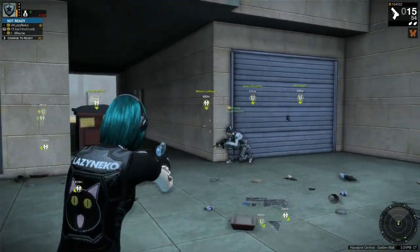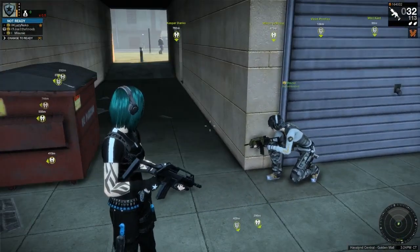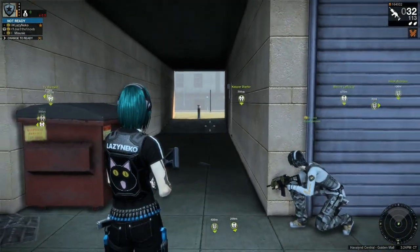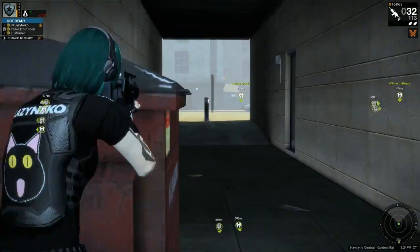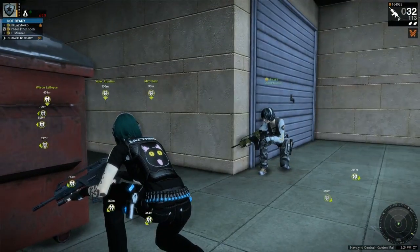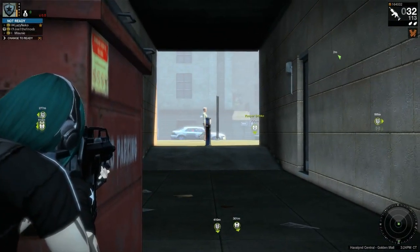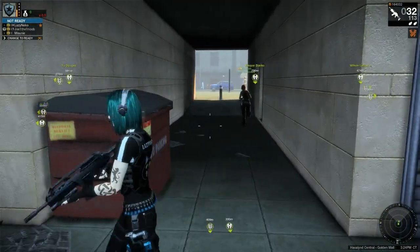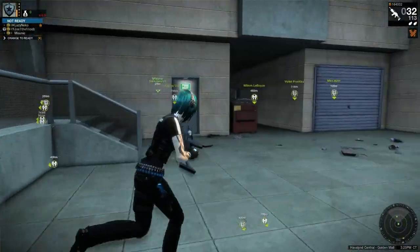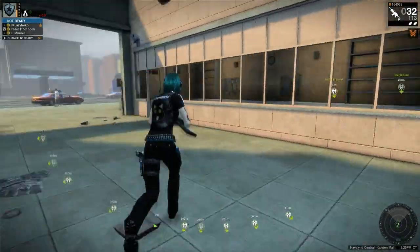The whole point of flanking is to come up behind the enemy whenever your team is distracting them. I want people to stop being lemmings — running toward the objective the same way every single time. If one way doesn't work, try a different direction. If it doesn't work once, there's a good chance it's not going to work again.